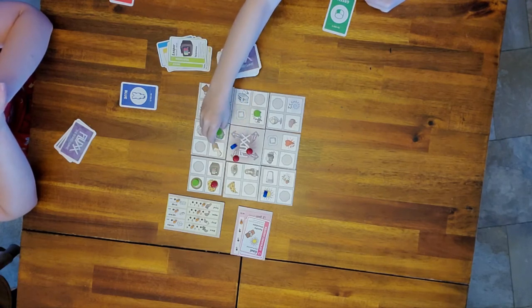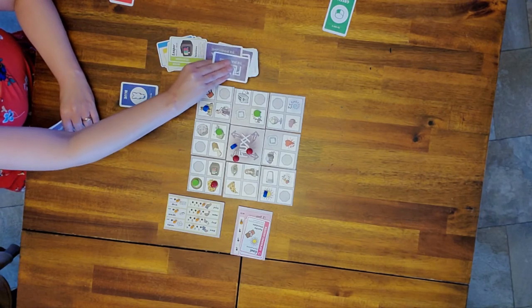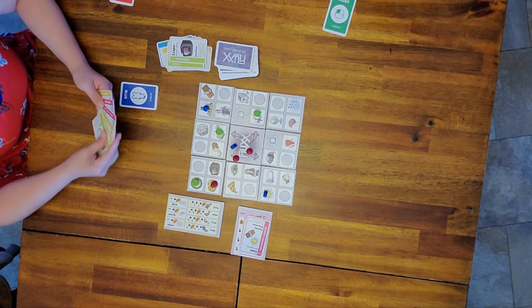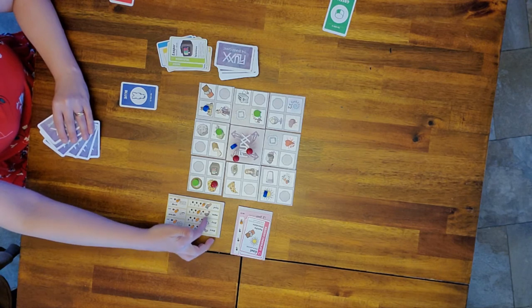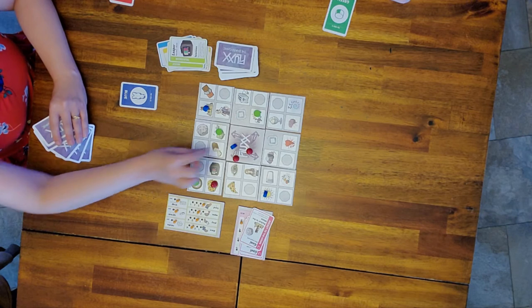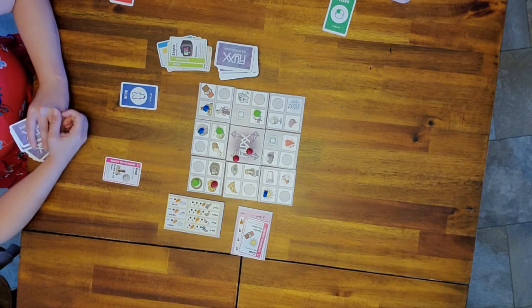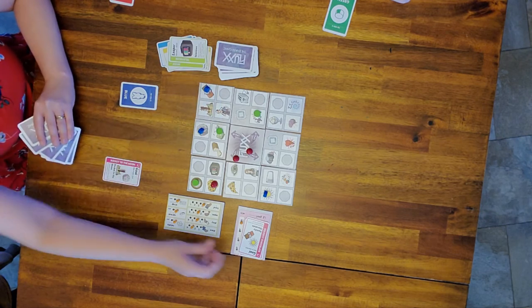Now it's Mom's turn — draw three, play two, move three. So far you've watched us play all cards first then move, but I'm going to mix it up because you can do it this way: play one card, then move two spaces and collect a tile, then move for my third space and get Squishy Chocolate as well.